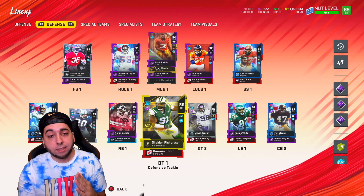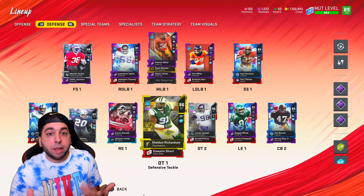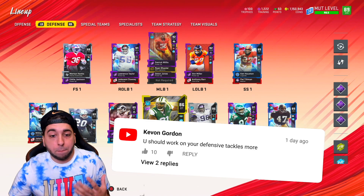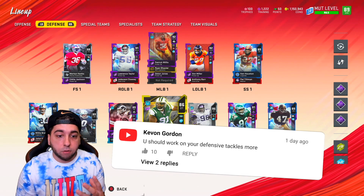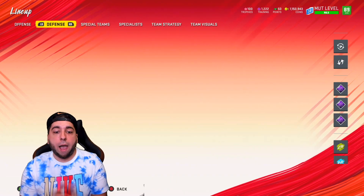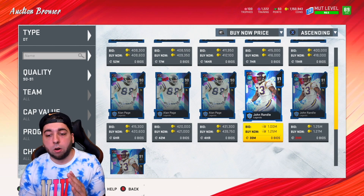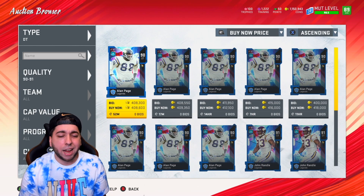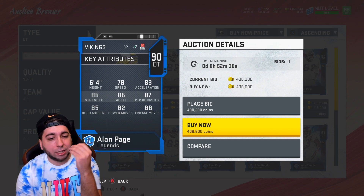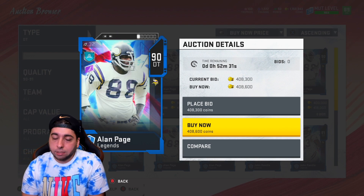Back to the comment section — if you guys leave comments suggesting changes I'll make it happen and you'll be featured on the next video. Our boy Kavan said: 'You should work on your defensive tackle more to get a better pass rush.' I agree — it's the biggest weakness on our defense. I'm gonna get rid of Sheldon Richardson. I was thinking about John Randle but I'm not spending 1.25 million for a defensive tackle. Instead we're getting this brand new Alan Page for 408,000 coins — finesse move is an 88, power move is 82.